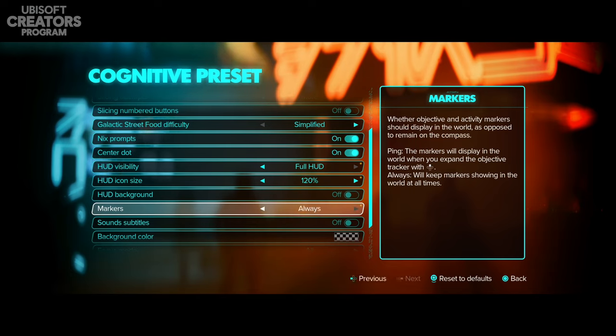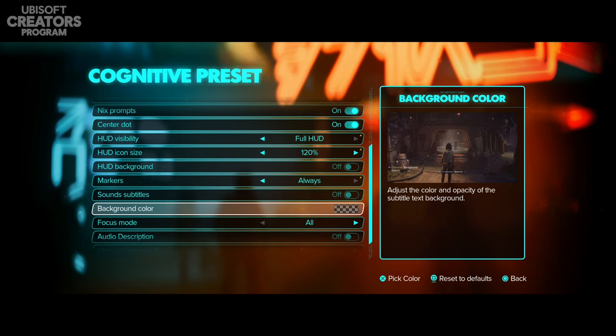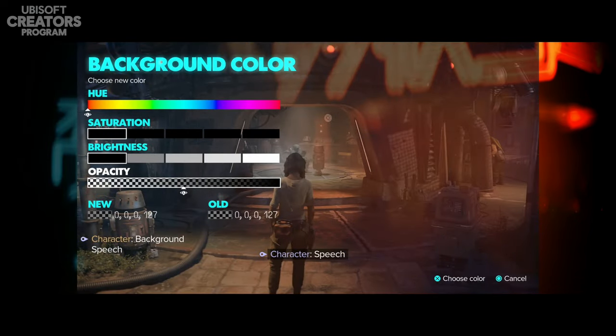The Always setting keeps markers showing in the world at all times, while the other option displays them in the world only when you expand the objective tracker with up on the D-pad. You have sound subtitles, which when turned on gives you subtitles above character speech and tells you what surrounding sounds are — I'll keep that off for now. You can also set a background color on the subtitles.